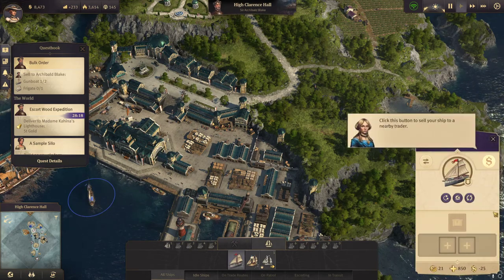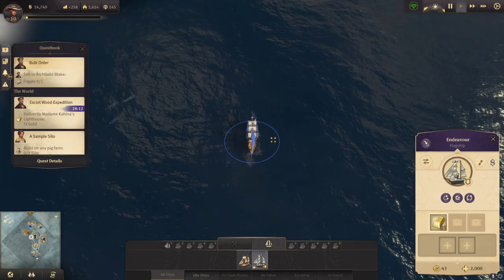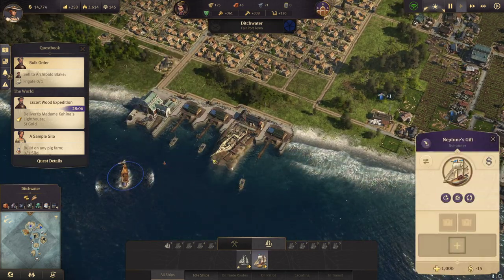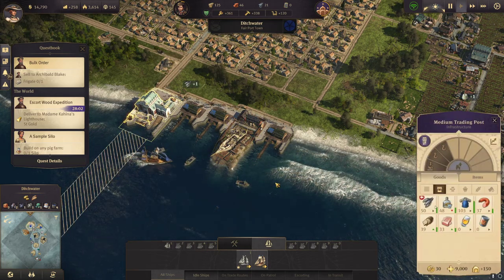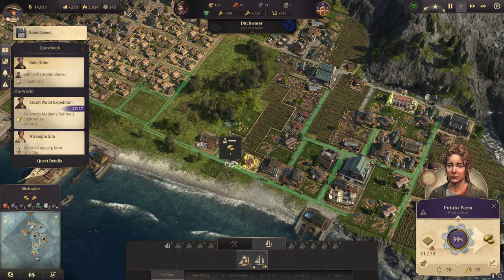Haven't I sold my second gunboat? So sell that. The money looks good again. Also my schooner. Schnapps is still going down.